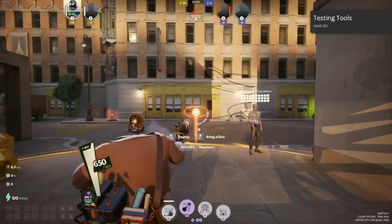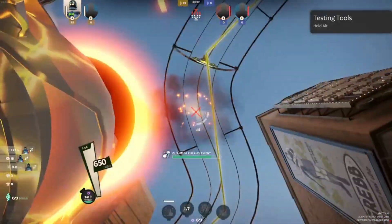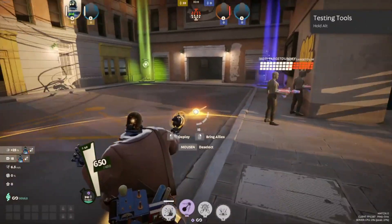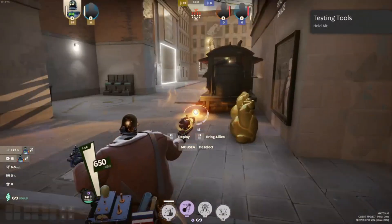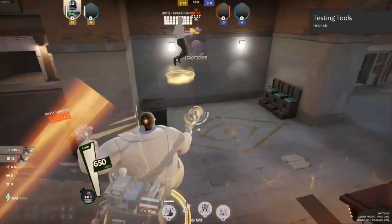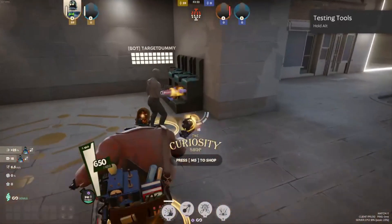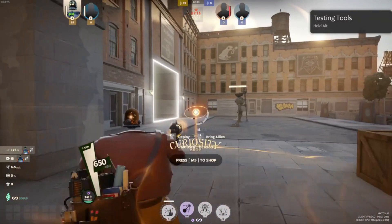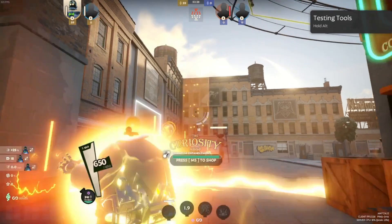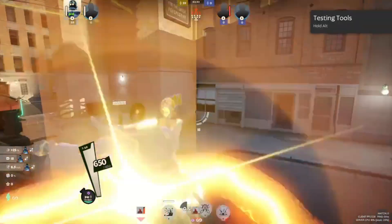The next ability we're looking at is Quantum Entanglement — this is his teleport. You can angle it up, down, left, right, whatever. This yellow circle right here, that's how far you can teleport your teammates with you. I use my alternate fire to teleport, but your buttons might be different. Every time you teleport, you get invincibility frames — you'll see that I glow white at the beginning and end of the teleport. That means I can't be hit during that.